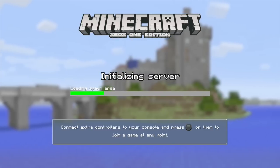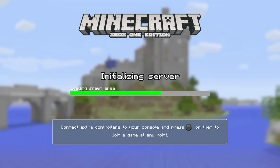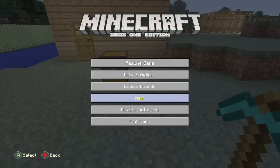Once you do that, go ahead and load up the world and get what you want to duplicate in your inventory, and just get a chest. Once you load up the world, when you press start you will see disable autosave is there and featured, which means you loaded up the world correctly.